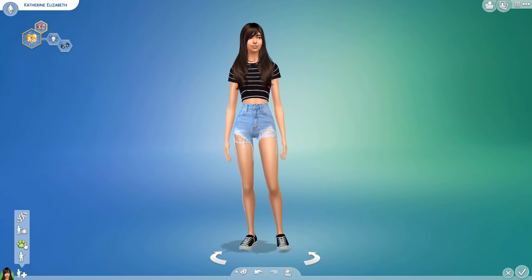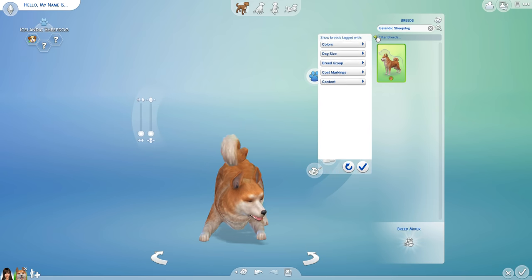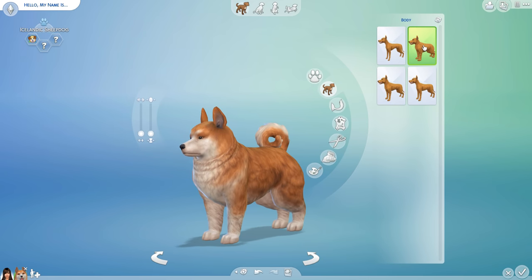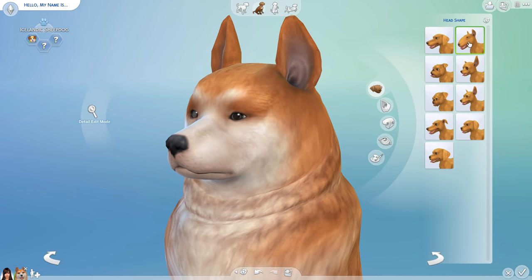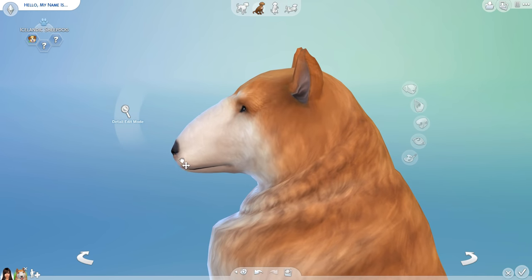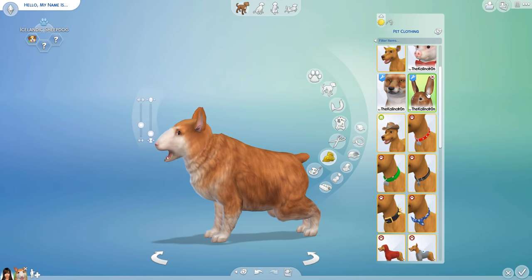Alright, so the first Minecraft animal that I'm going to make is a cute little bunny. I decided to use the Icelandic sheepdog breed because, in my opinion, it kind of already looks like a bunny. I messed around with the body shape, but ended up choosing the medium option so that he was fluffy, but not too fluffy. Then I gave him a cute bunny tail and changed his head shape. I basically just flattened the nose area, made the head round and the eyes big. Then with the help of some custom content, I added some bunny legs and ears.